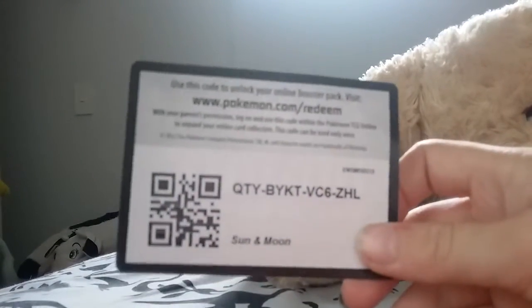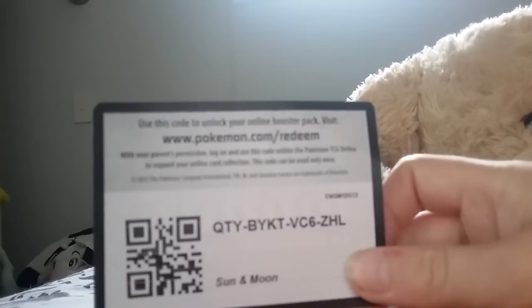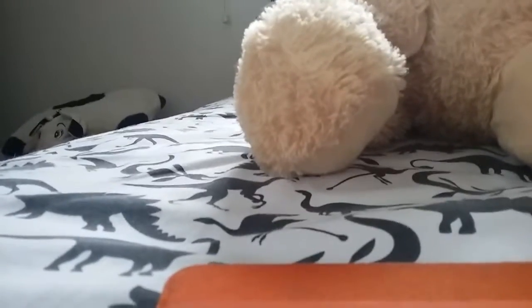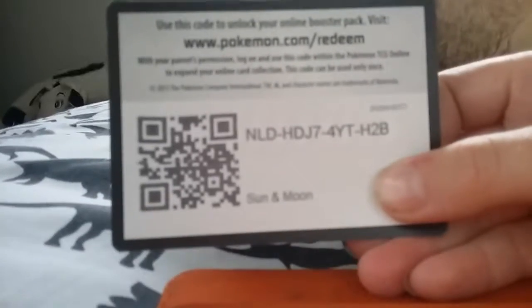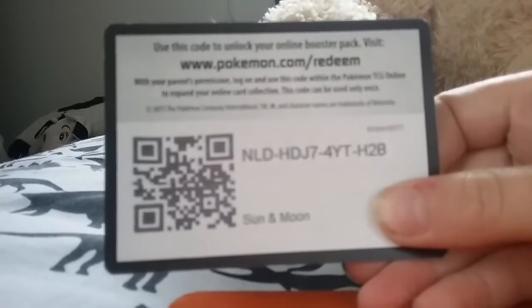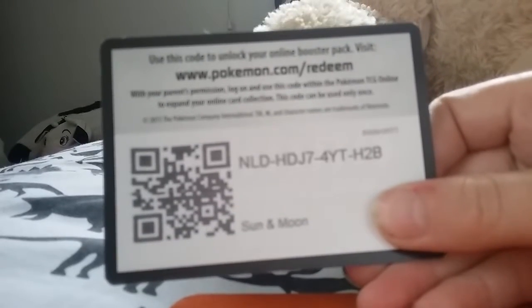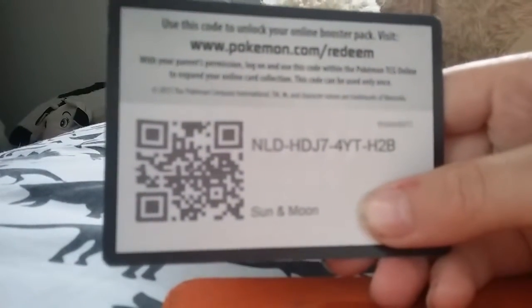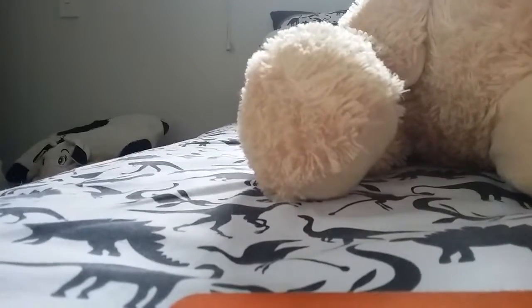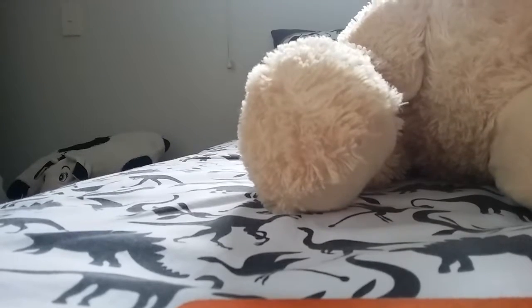Comment when you've used it, because I don't know how quick this works — I haven't even used one yet. QTY BYKT VC6 7HL. I haven't like kept you here. Here's the back — sun moon, EX evolutions and sun moon. I've got other code cards here if you can just see, we've got quite a lot of them. They're big. Now here's the last code card, so use it well. Hope you get an EX or something — sun moon. NLD HD J7 4YT. Oh hey guys, look — YT YouTube. H2B H2B. So get the code, use that, leave a comment.